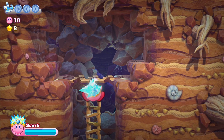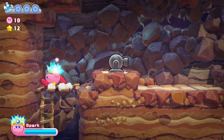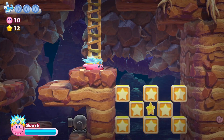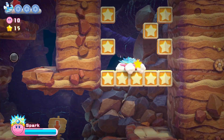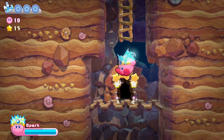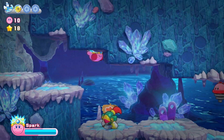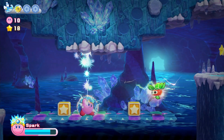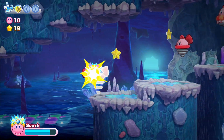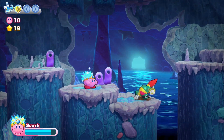Let's go into this beautiful cave. Let's go under this cannonball — more spark, more spark, boom! Gosh, I love Spark. Spark, just like Ice, is one of my favorite abilities. I love the elemental abilities. The physical abilities like Fighter and Hammer are interesting, but not as fun as the elemental powers. Like, how much fun is that? Zap! Give me that cupcake.